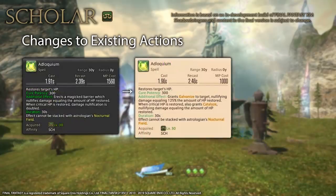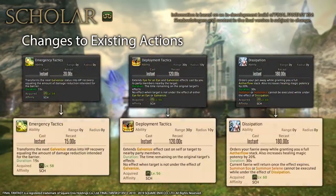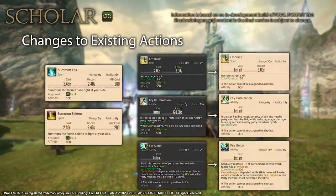Adloquium has been buffed — Galvanize is now 125% of the amount shielded by default, and in the event of a crit you get an extra 100% on top of that. The crit bonus is now a separate shield buff called Catalyze. Succor has had its potency buffed by 30, but its shielding has been nerfed from 150% to 125%. Emergency Tactics' recast time has been reduced by 5 seconds, and since Eye for an Eye no longer exists, Deployment Tactics only spreads Galvanize now. Dissipation now automatically resummons your fairy when its effect ends. Chain Stratagem has been nerfed from 15% to 10%.